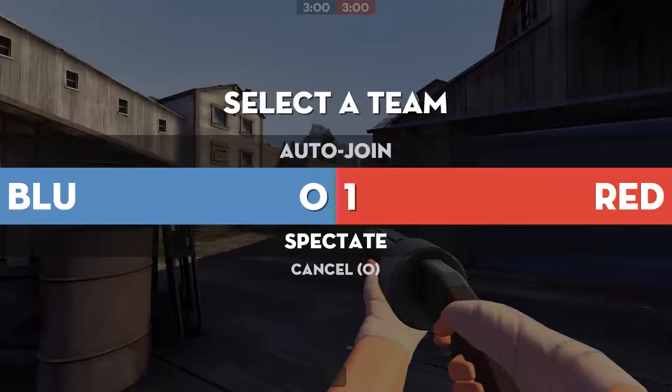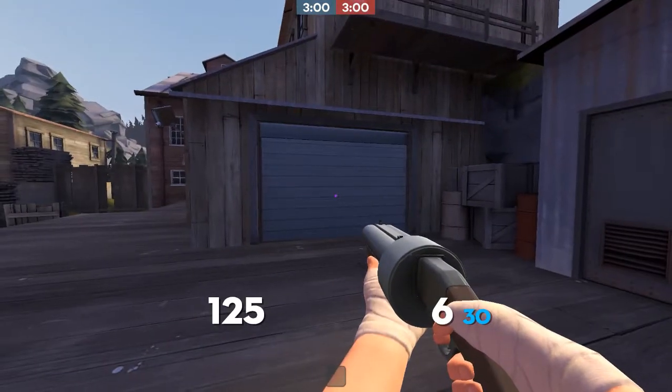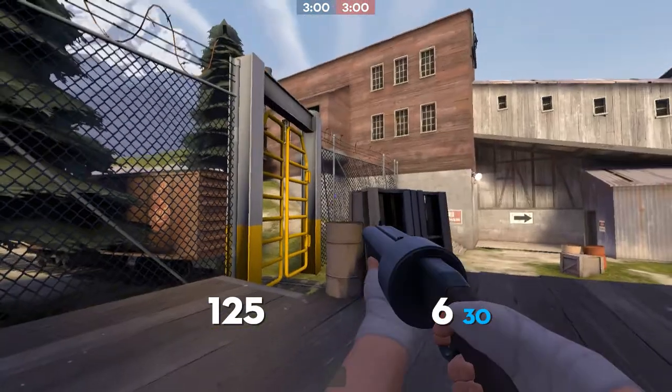Now for the team menu — I'm not a massive fan of it. I think it's too big; it should be much smaller, a bit like the class menu. Obviously it's very clear what you're doing, and you're not going to be swapping teams an awful lot, but it just takes up too much of the screen. I think the red and blue words should be sort of in the middle of the boxes — they're too far out on the screen for me. But that's just my personal opinion; I'm reviewing the HUD and giving my opinion on it.